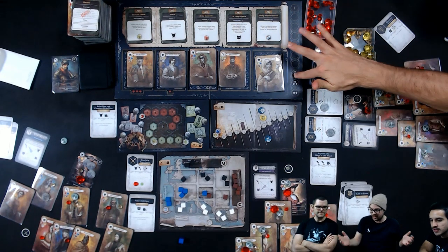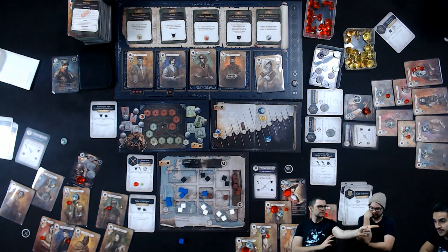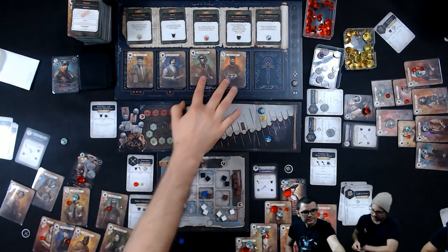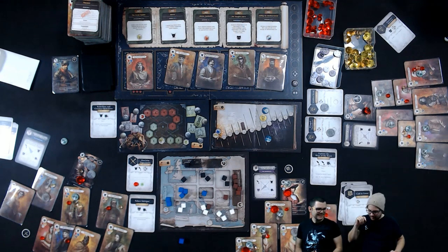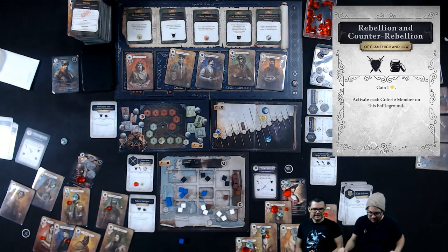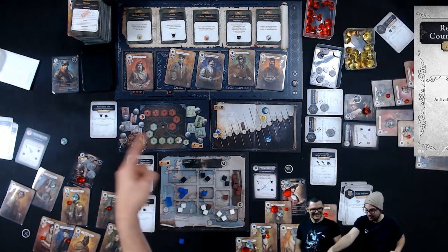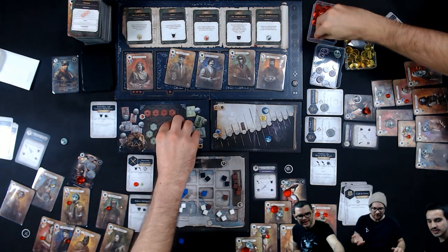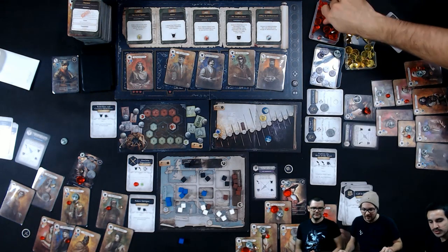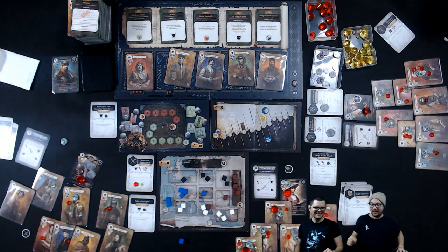Now it's the new round — the last round. I'm first in this last round, which is the worst position because whoever is last has a lot of influence on the battlegrounds. I'm going to use Rebellion and Counter Rebellion — move two in this direction, then it resets. One red. I like this — all green characters in the game gain one power.